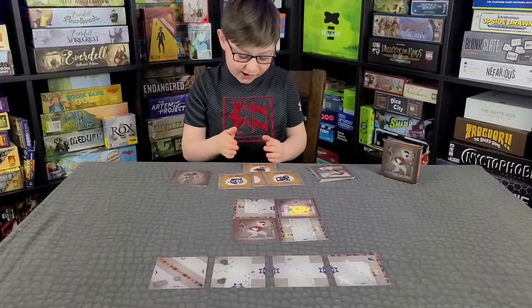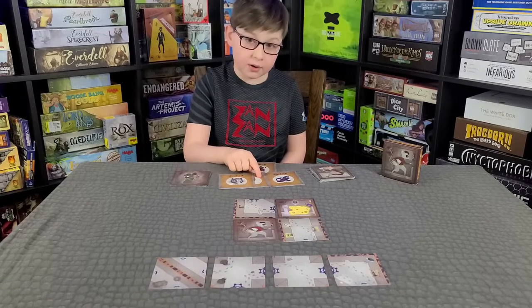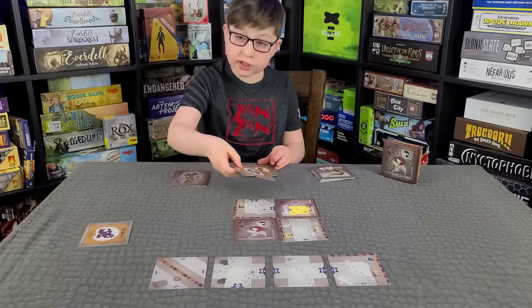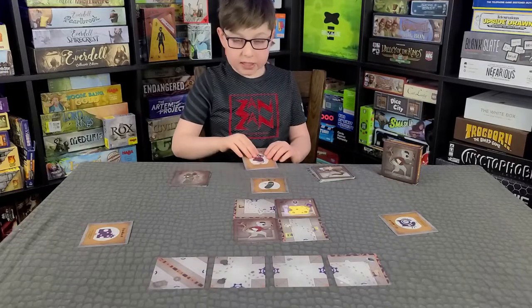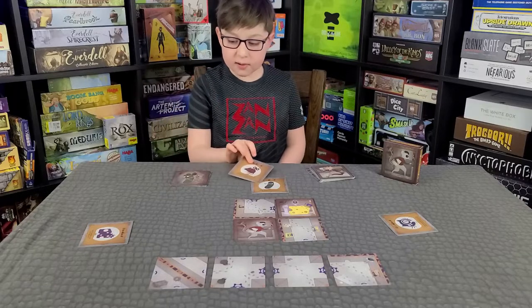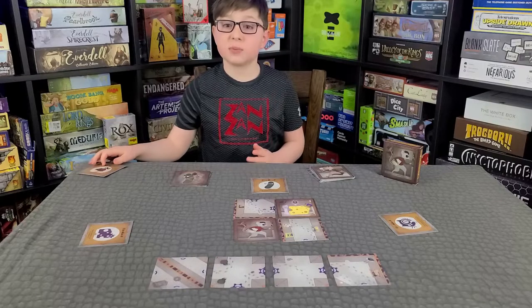These are the character cards: the mouse, the cheese, the cat, and the cucumber. You shuffle these cards up and give one to each player. They're usually going to be face down, but we're going to keep them face up so we can tell you their special abilities.